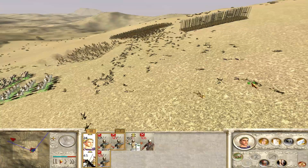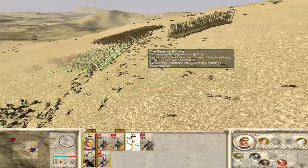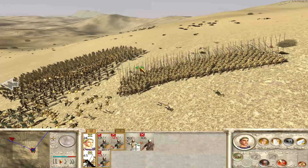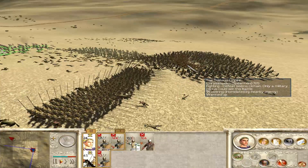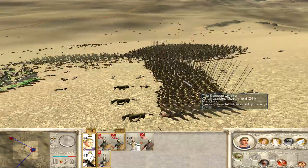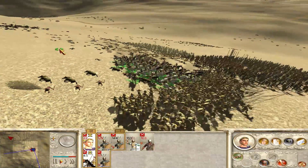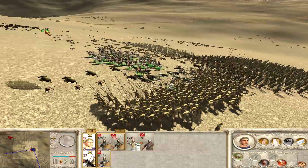So I'm moving everybody up, because basically we're going to need everyone for this fight. There is no way we could face off against these two units with only half our army — not enough infantry. Those guys are wavering. I do charge with the cavalry, figuring, well, hell with it, why not? Maybe it'll be enough. They do get shaken, but they don't quite run, unfortunately. They're not in a running mood. Not yet.